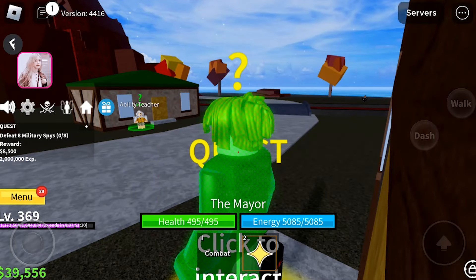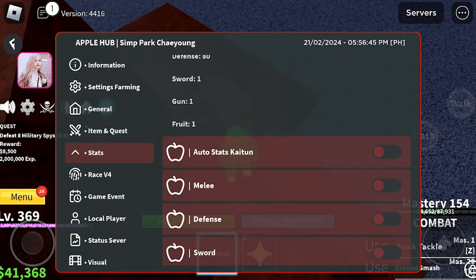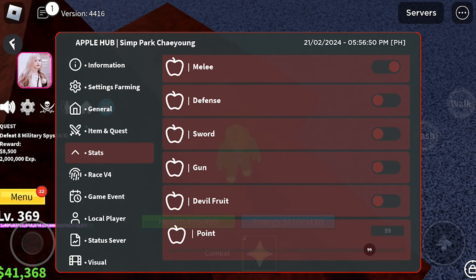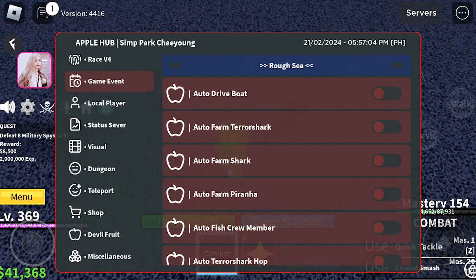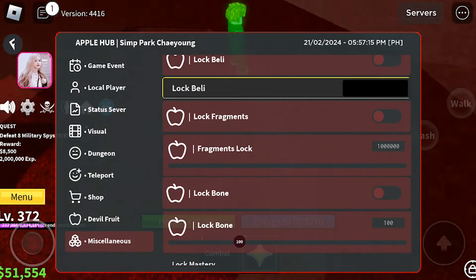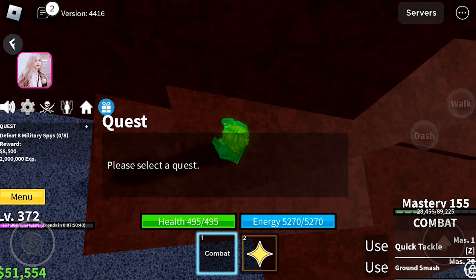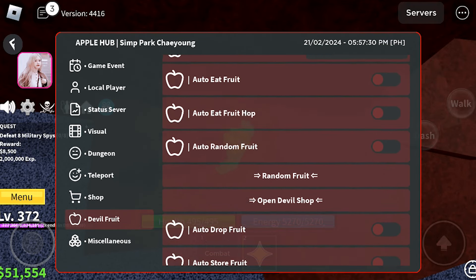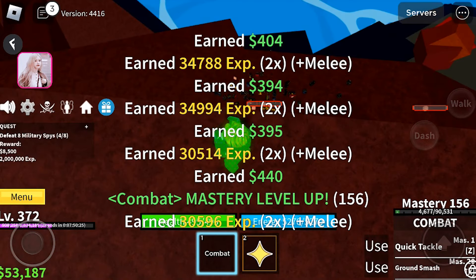The first on our list is the Apple Hub. This is one of my favorite scripts right now because it's completely free and packed with numerous features, making it incredibly worthwhile to use. I used the Apple Hub on my new account and quickly reached the max level in Blox Fruits in just 30 minutes. Take a look at how fast you can farm. You can get the script by checking the video's description.